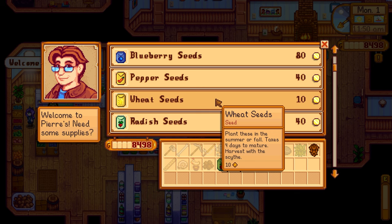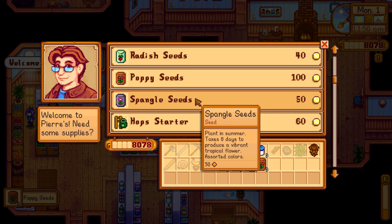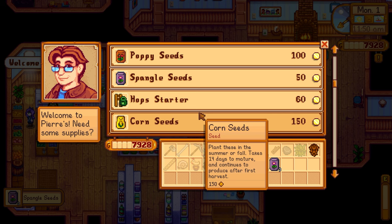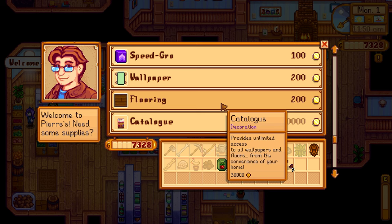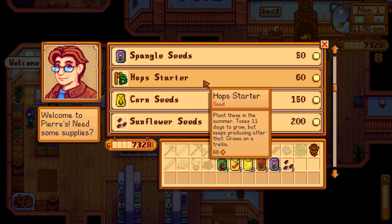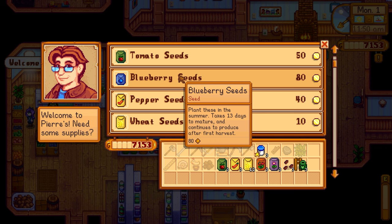Definitely need wheat — we need at least 10, so I'm probably going to buy 12 of these. That will secure us the 10 that we need. We need poppy seeds for sure, so we're gonna buy three of those, the spangle seeds — three of those — and then sunflowers. Let's see how much an apple tree is — apple tree is four thousand. That's gonna take a lot of our money; we could always plant that mid-season if we want to. I'm probably just gonna get three hops.